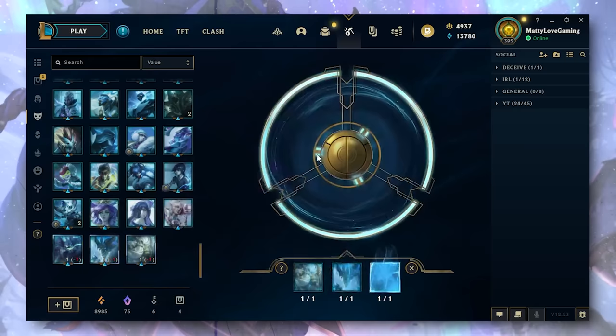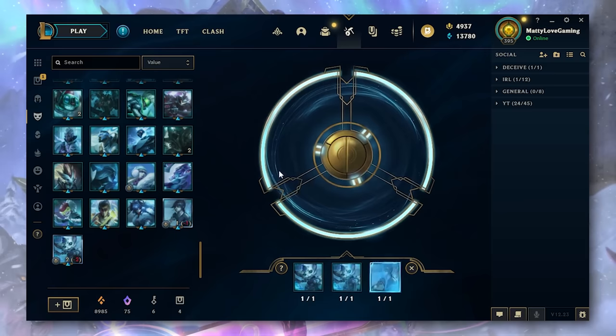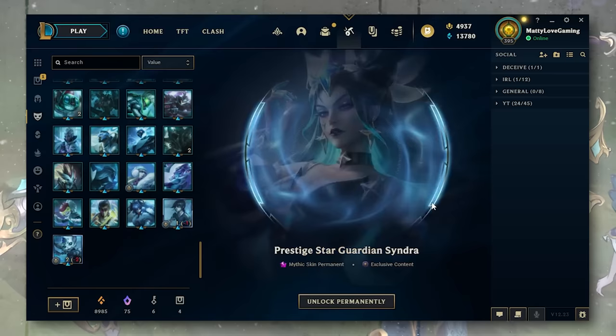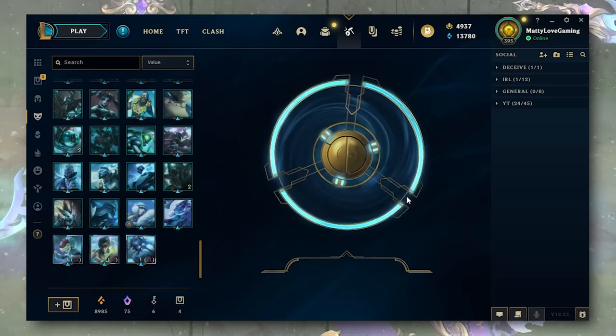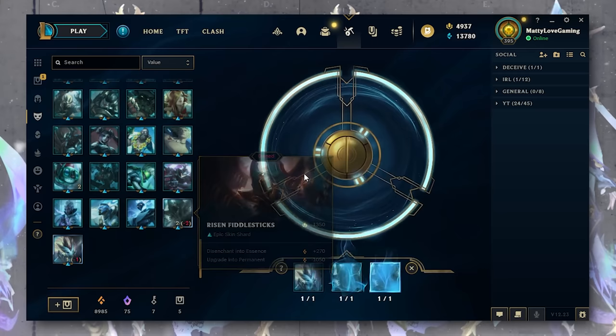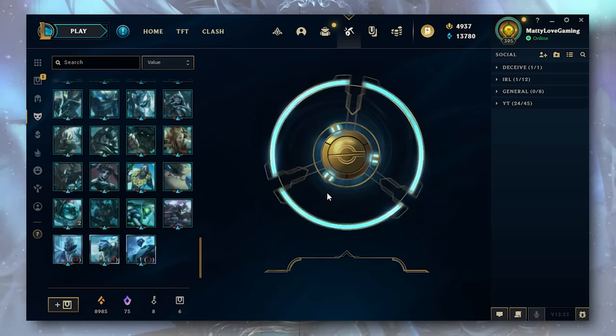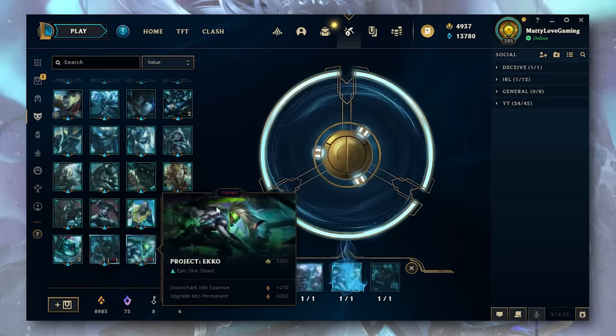Prestige Star Guardian Echo. Prestige Bewitching Miss Fortune. Prestige Debonair Brand. Prestige Star Guardian Syndra. So I didn't actually own a lot of mythic skins, so I'm getting them now. Another chest, Key and Prestige Battle Academy Lux. Ashen Slayer Silas — they changed the name on that one. Another chest, Key and Prestige Firecracker Vayne. So we've got 6 chests as well on top of that.